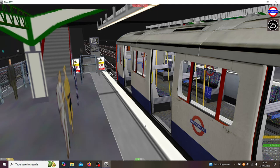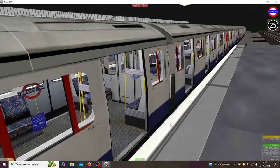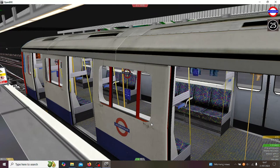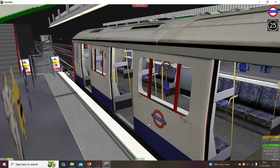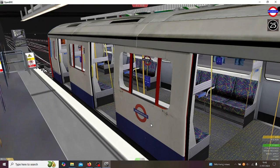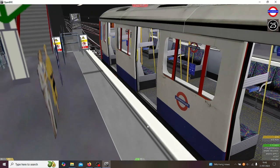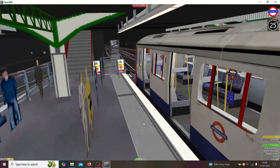So in this video, this is Open BVE, and we're going to be driving the District Line in the C stock. Yes, I know it's the C stock, I know it's not the S stock, and I know it's not the D stock. The S stock might be in the game but I don't have it, and the D stock wasn't working for me, so I'm using the C stock — it's basically the same as the D stock, so let's not have an argument.